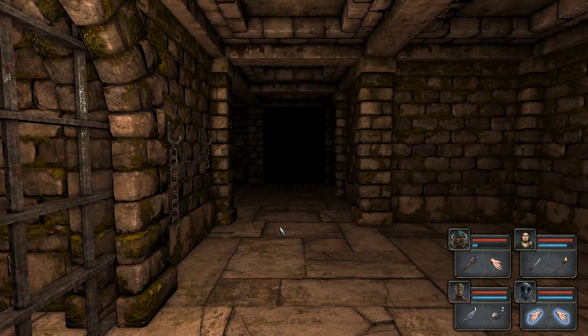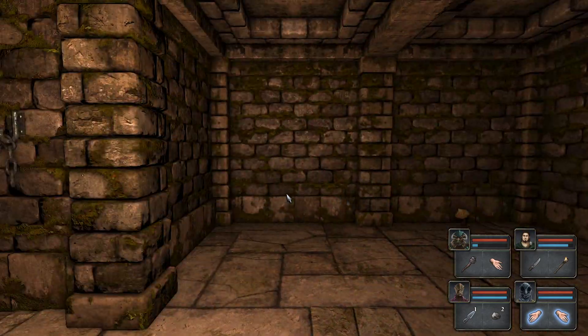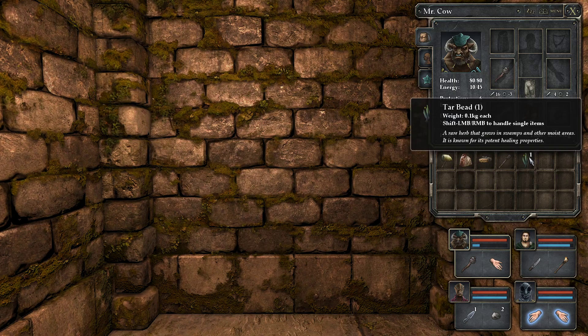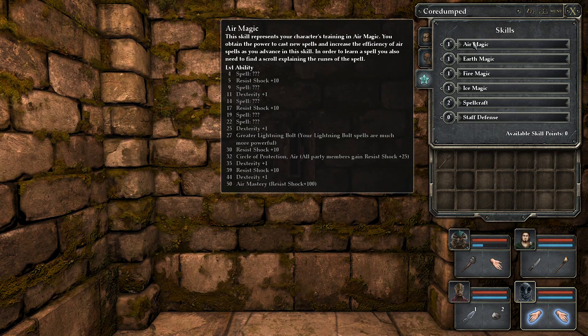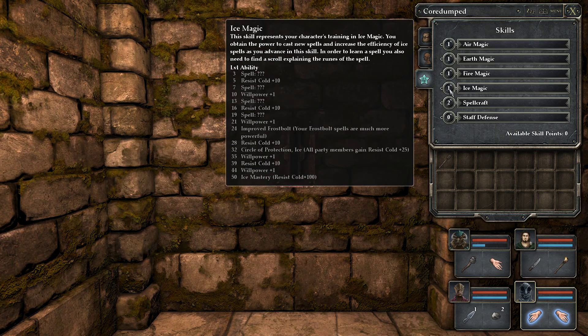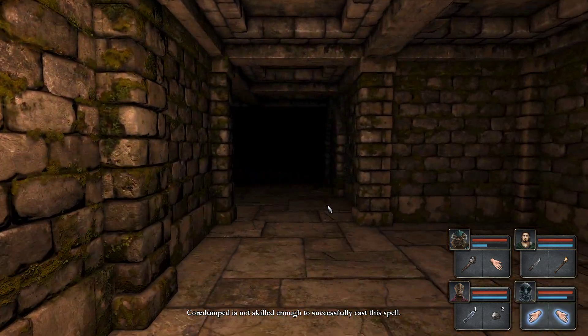What is that? A gem? The door does not seem to have any keyhole. Tarweed — a rare herb that grows in swamps and other moist areas, known for its potent healing properties. Four skill points will get me a spell. Well, goddammit. I don't know any spells. Not skilled enough.